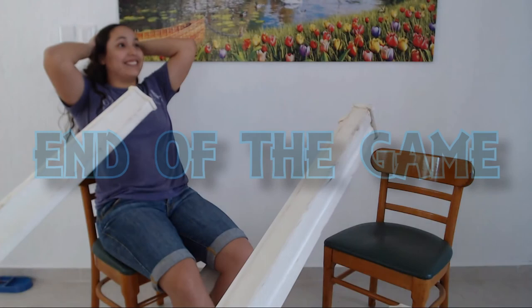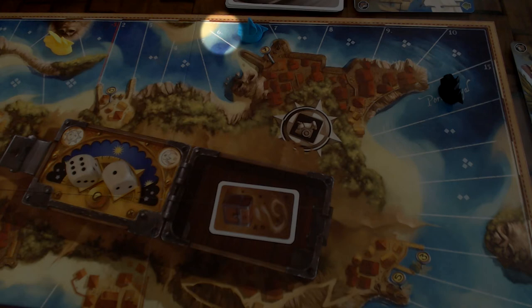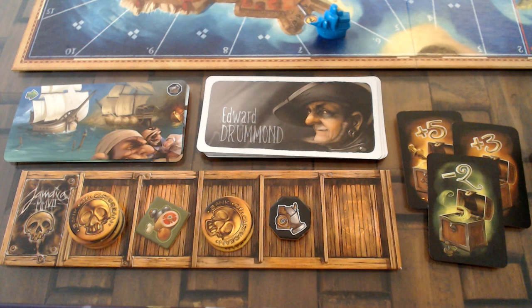As soon as a player reaches Port Royal, they stop there. Any remaining evening action is ignored. The current game round is finished normally and the game ends. Now the players add up their points. To calculate your score, you take the number on the space where your ship currently is — it can even be negative if you earn the space marked minus five or any space before that. Then you add all the doubloons on your holds and all your treasures, good ones and bad ones, and the player with the highest points is the winner.